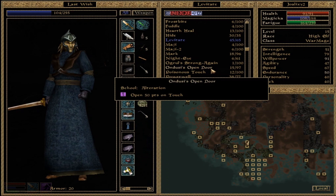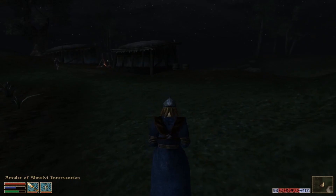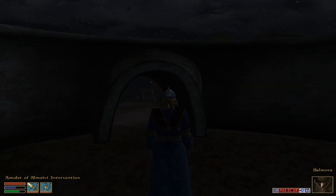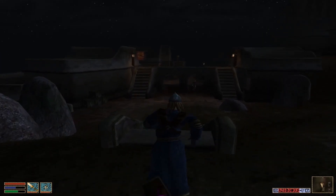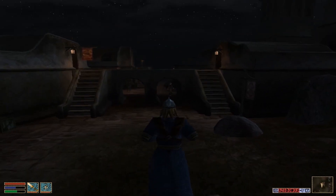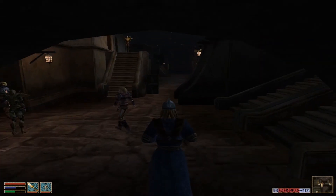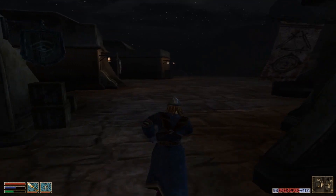I'm going to go ahead and use our Silt Strider — oh, it's going to take us to Balmora, but I want to go to Vivek. I knew it. Oh well, this way will be quicker than actually trying to walk back the other way. So now we're going to go cash in these two quests.